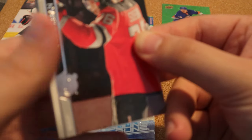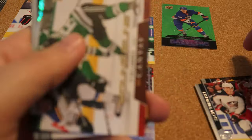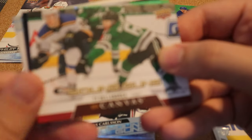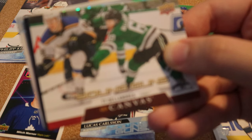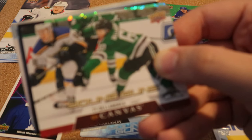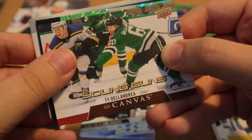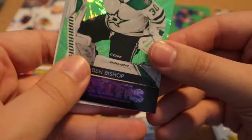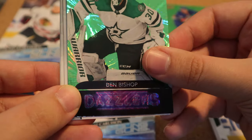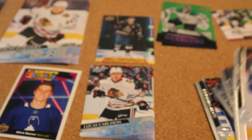Third pack, we have PK Subban. Oh, we have something here — a Young Guns Canvas for Tye Delanghe, probably butchered that. That's the first time I've pulled a Canvas Young Gun, so we need to look up the value of that card. We also have another insert here: Ben Bishop in the green Dazzlers, that's cool. Two packs with no inserts and then finally two inserts in one pack.